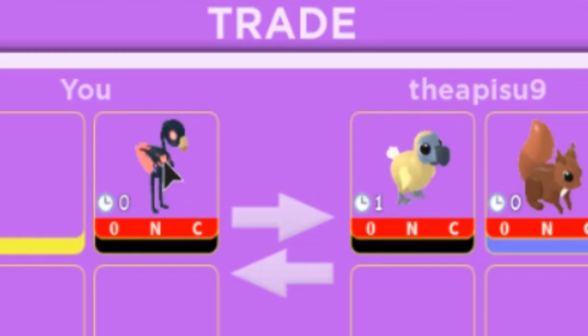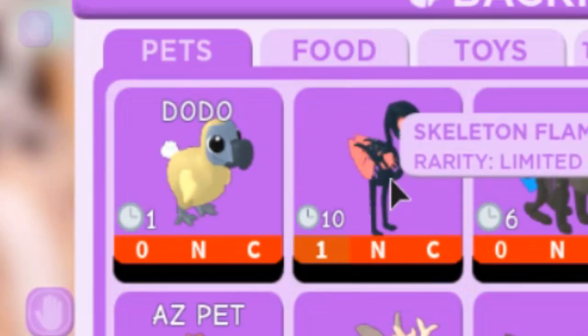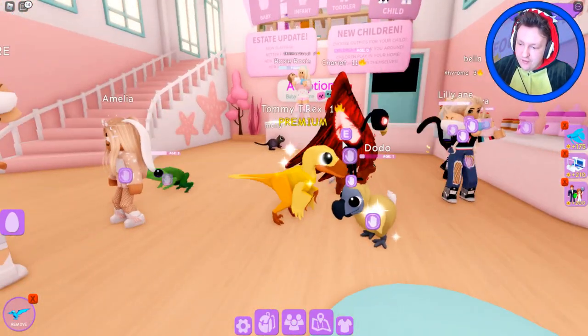Skeletal flamingo is pretty good though, so I'm giving skeletal flamingo for dodo — yes! Trade complete. Oh, someone traded me their dodo! I had a backup skeleton flamingo so I had two of them. Oh yes, yes, look at this — oh my god, I have my first dodo! Yes, it's just like this one except it's a different color.